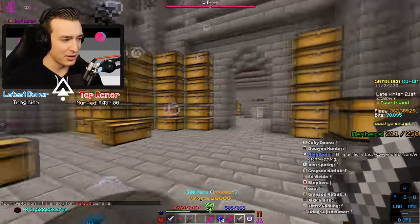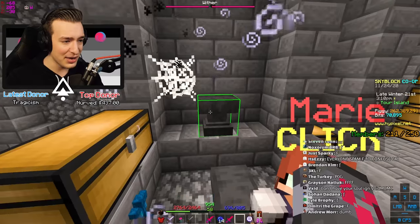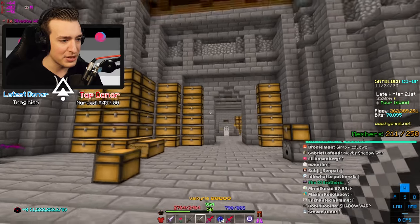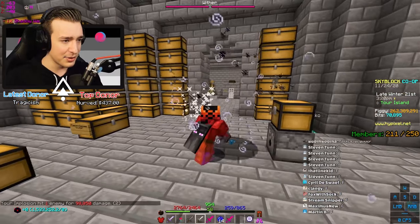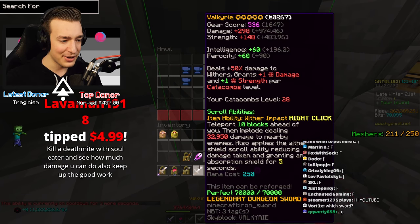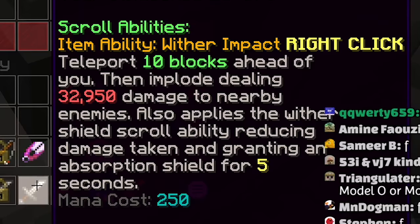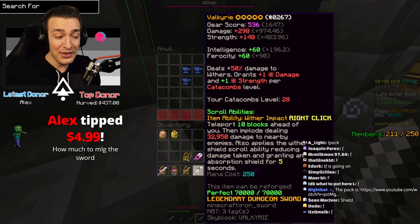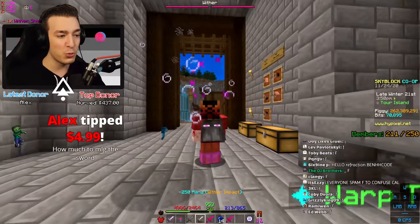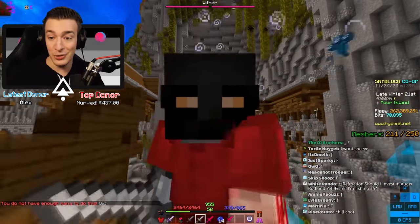Let's try out Implosion first — bam, we just explode. I hit one enemy for 100k damage. Then Shadow Warp, which creates a spatial distortion, and right-clicking detonates it. And finally Wither Shield. So now with all three abilities, it has item ability Wither Impact: teleport 10 blocks ahead, implode dealing 33k damage to nearby enemies, and apply the Wither Shield ability reducing damage taken and granting an absorption shield. It does all of that with one right-click — basically an AOTE where when you TP through, you blow everything up and heal a ton of health. This sword is nuts.